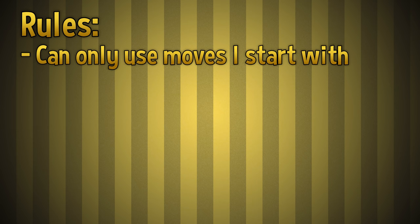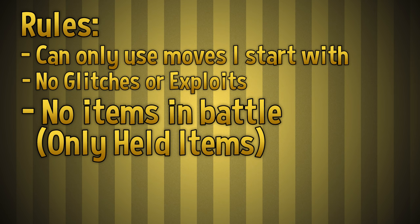Let's explain the rules. I'm not allowed to use any moves that my Pokemon didn't have when I caught it. If it has empty move slots, I can't stop it from learning new moves as it levels, but we won't be allowed to use any of those new moves. Normally I'd say I can learn HMs to progress on the map, but I don't think that's a thing anymore in the new games. No glitches or exploits, no items in battle, only Pokeballs, held items, and items outside of combat are allowed.